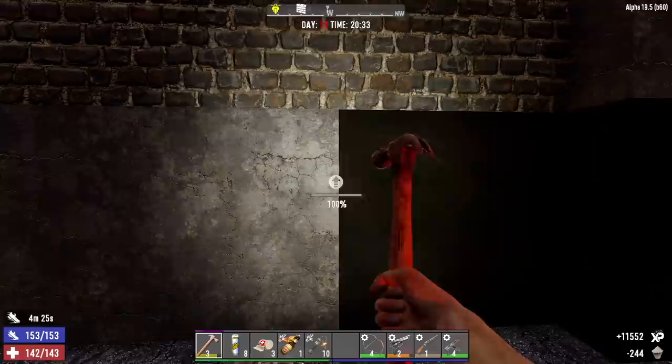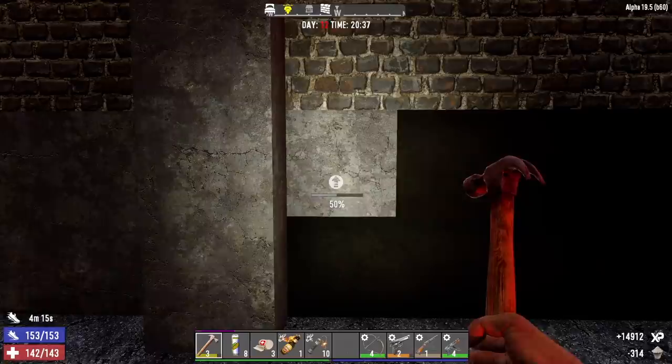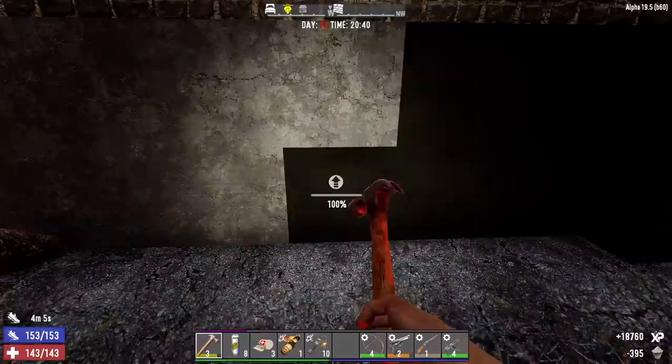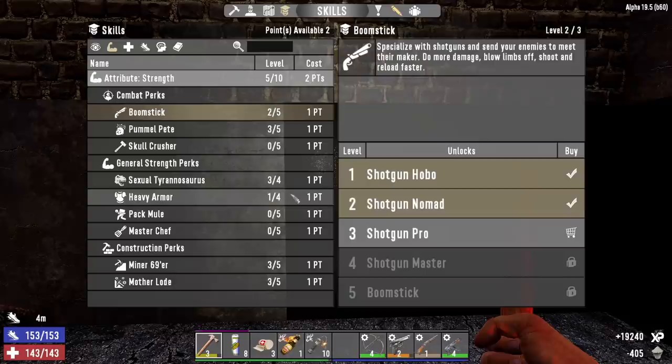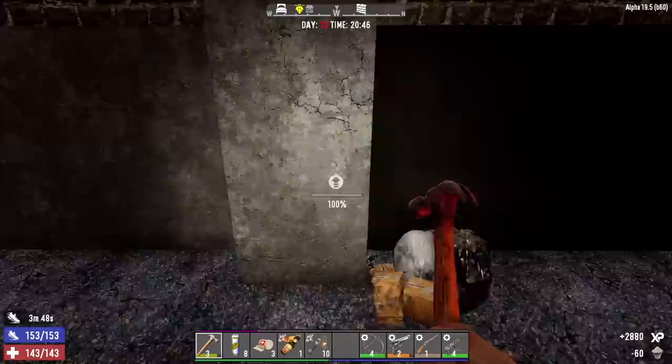It sounds simple but knowing me it'll go to shit at some point. We have one molotov, which will be easy to use when they're all gathered around the staircase. We have 10 pipe bombs, some iron arrows, the pistol, the shotgun, the AK — we should be fine tonight. I've got a couple of skill points. I was going to go into Boomstick again but I'm thinking Machine Gunner instead. Let me think about it and we'll do it before the horde starts.